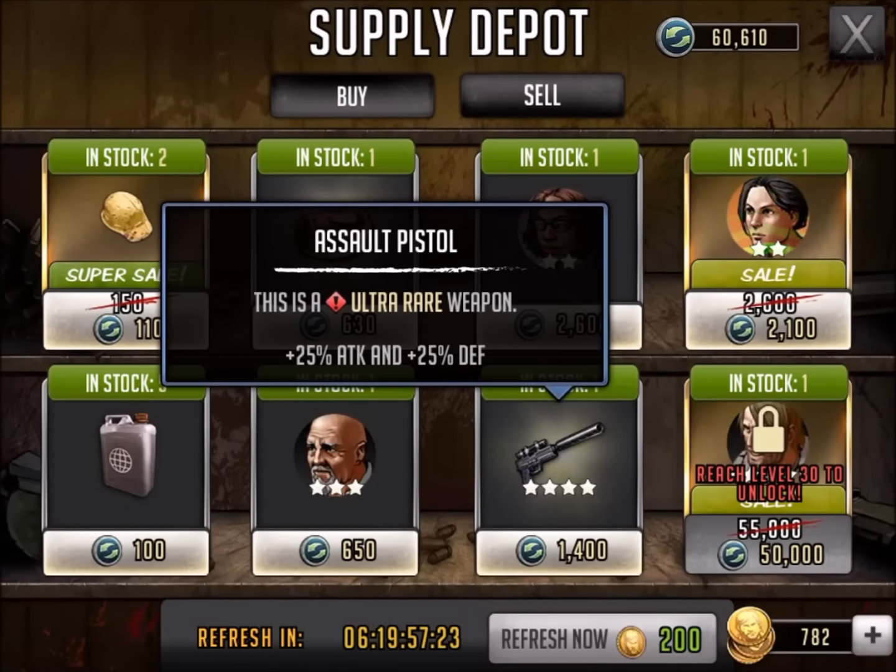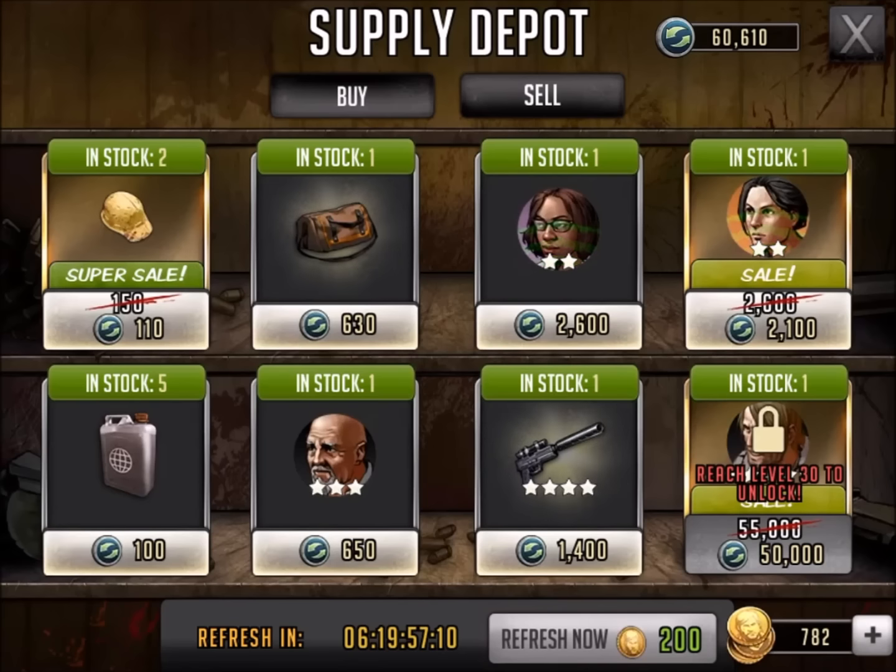Assault pistol — yes. For 1400, I think it's a good deal. 25% attack, 25% defense. It's a good raid weapon. I could definitely use this on my alert team. I'm probably gonna make this purchase — let me know what you guys think. There's only one available.